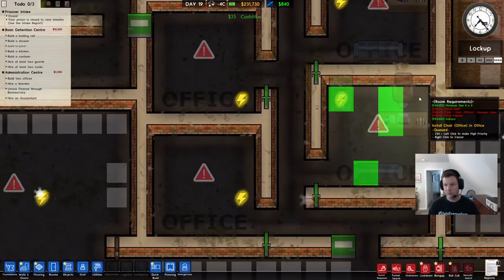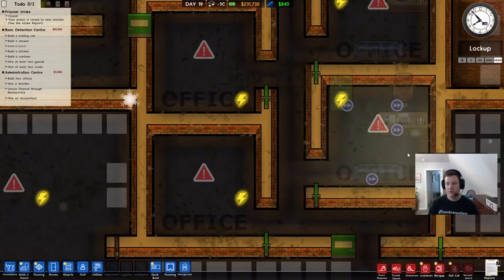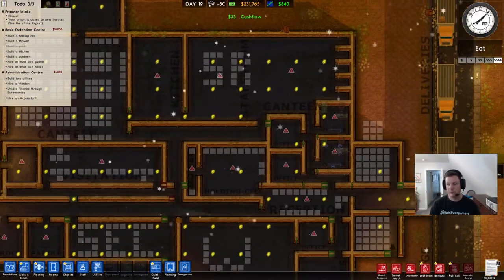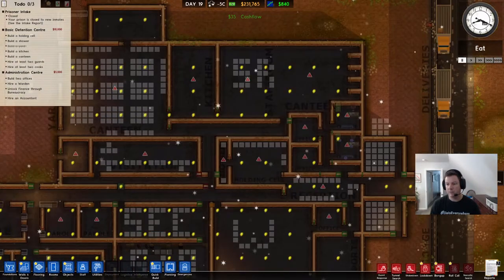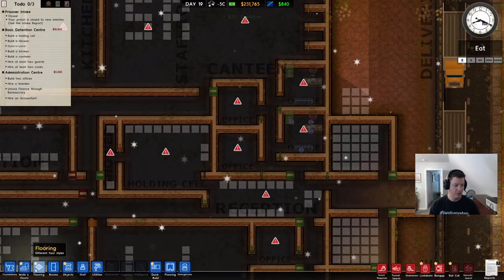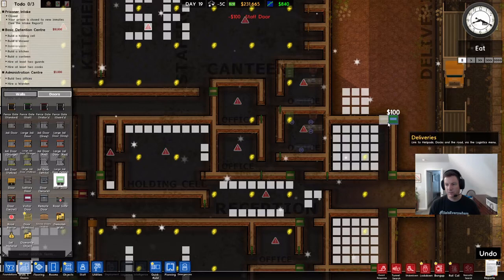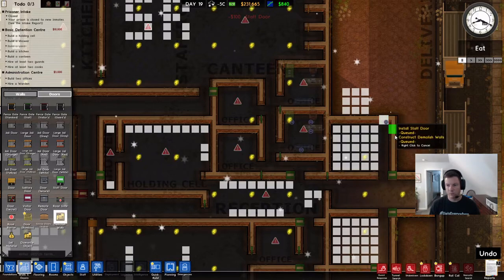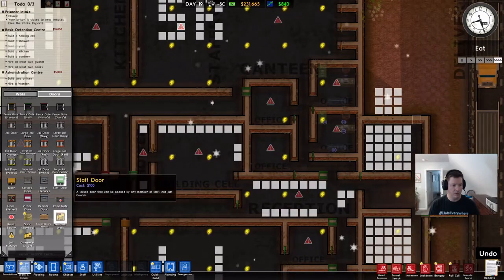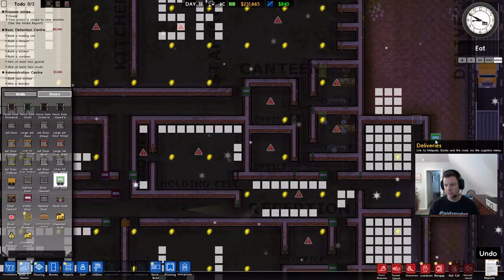I want you to expedite production up here. I want this office for the warden, so we're going to tell them to prioritize it. Oh, we have a problem — they can't get to deliveries. That's why they're all sitting there. We're going to have to demolish wall, demolish wall, and then put a staff door there. Somebody come and demolish this wall, please.